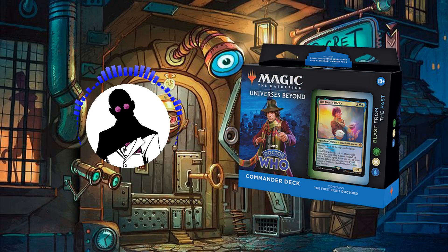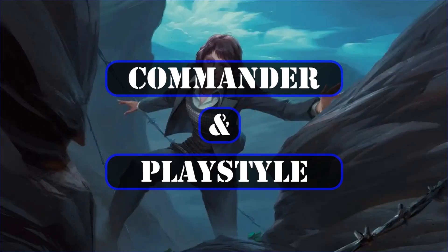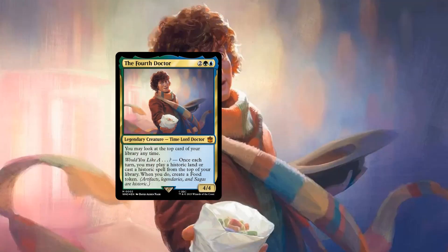So, with that out of the way, let's start by taking a look at the commanders and playstyle. Starting off with the Fourth Doctor, he's a 4/4 Time Lord Doctor that costs 2 in Simic. He passively allows us to look at the top card of our deck at any time, and once each turn, he allows us to play a historic land or spell off the top of our deck, creating a food token when we do so.